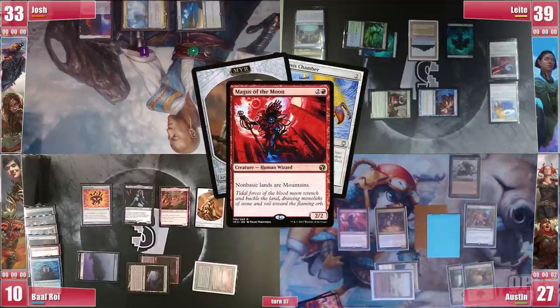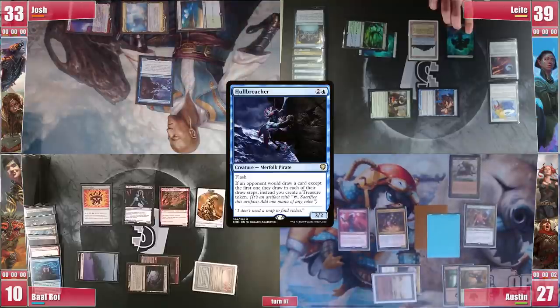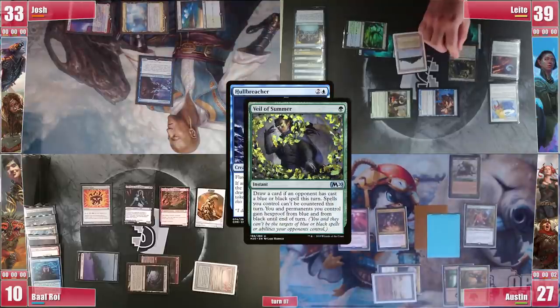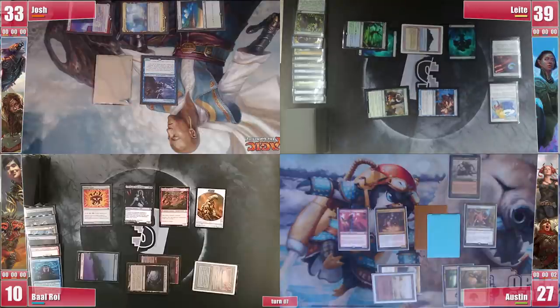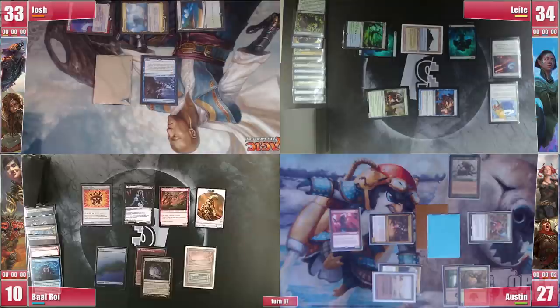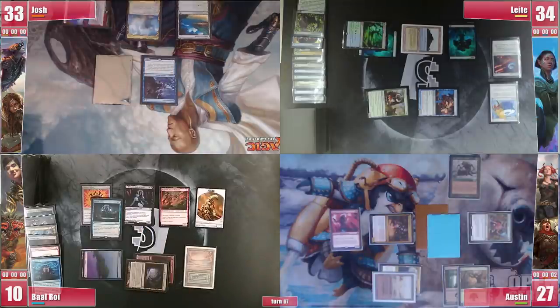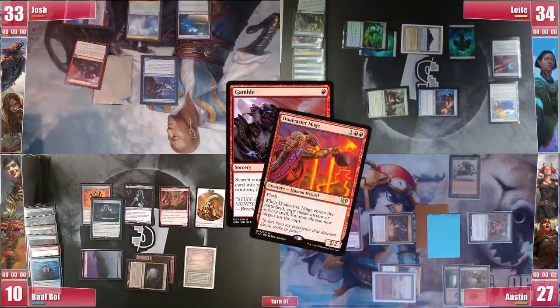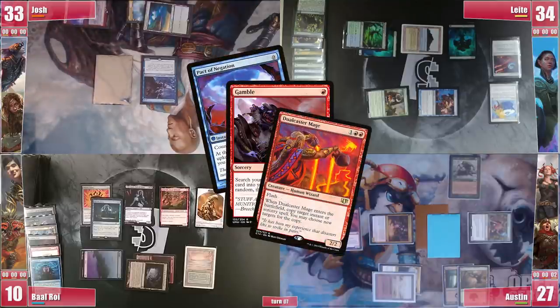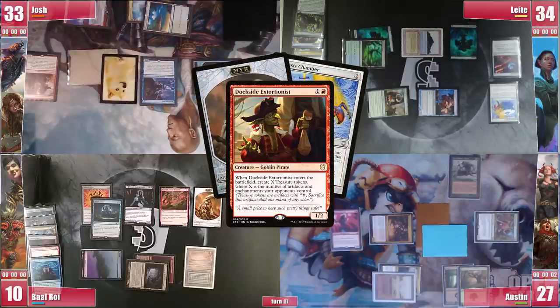As soon as Austin attempts to move phases, Josh taps his Mountainous Mesa and casts an uncounterable Hullbreacher. In response Leite casts a Veil of Summer to try to draw something. Austin then attacks with Azra and Ouphe at Leite before passing. Baal simply casts a Rhystic Study and passes.